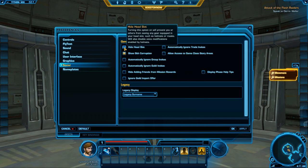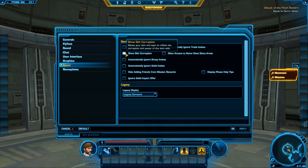Under Social settings, Hide Head Slots is great — a lot of people don't want to wear an ugly helmet hiding their character's face. Show Sith Corruption: if you go to the dark side, for roughly every thousand points gained your skin and eyes begin to reflect that. You can turn it off so it won't show — it's a minor detail where you grow slightly darker and sickly looking.